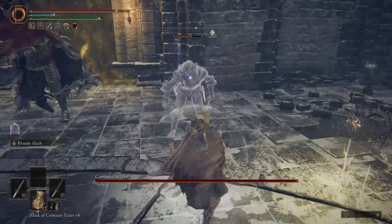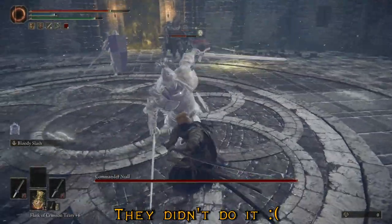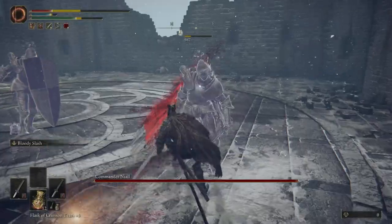You actually want to bait them into doing their whirlwind attacks because it's extremely easy to dodge. You just literally roll behind them and you can stagger them. Now comes the second phase when you're just fighting him one on one.